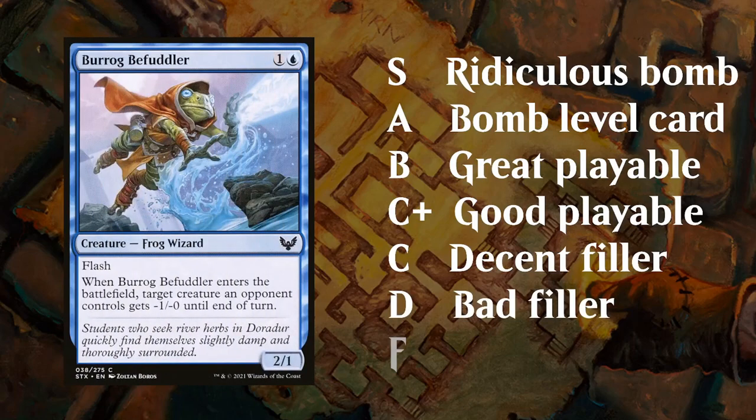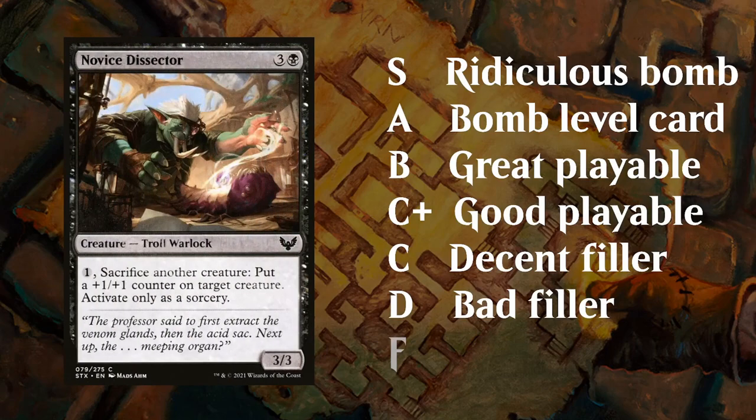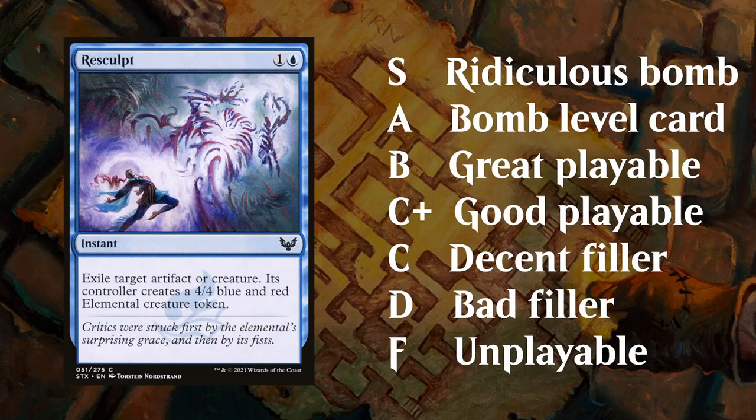Then we get to the D tier. These are bad filler cards you would rather not play, and you're usually pretty sad if you have to include them. Baroke Befuddler comes to mind. We've got Springmane Servant — you might consider it if you've got a bit of life gain synergy, but for the most part a card you want to avoid. Same goes with Novice Dissector. And then F tier — there's usually not that many F tier cards in Limited nowadays, but Resculpt in Strixhaven comes to mind: a card that's pretty much unplayable with very few situations where you'd include it.